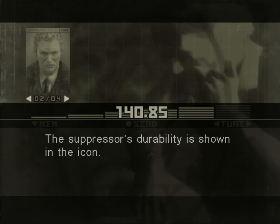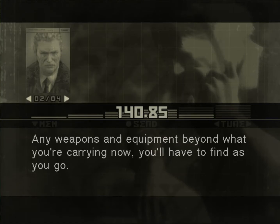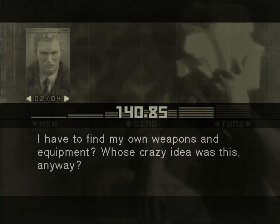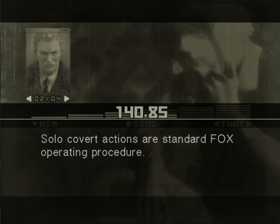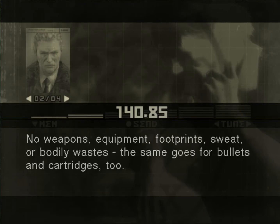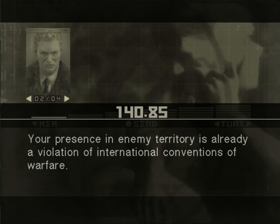Any weapons and equipment beyond what you're carrying now, you'll have to find as you go. I have to find my own weapons and equipment? Whose crazy idea was this, anyway? Solo covert actions are standard FOX operating procedure. You can't leave any traces of your presence — no weapons, equipment, footprints, sweat, or bodily wastes. The same goes for bullets and cartridges, too. Your presence in enemy territory is already a violation of international conventions of warfare.